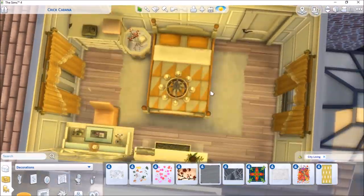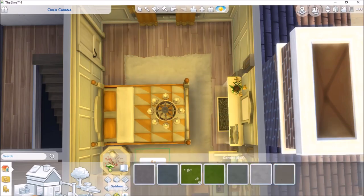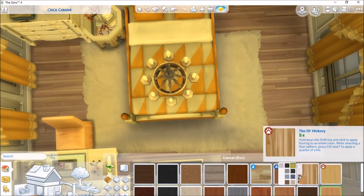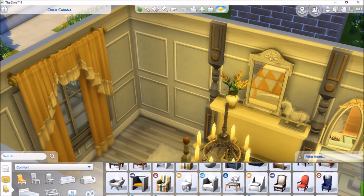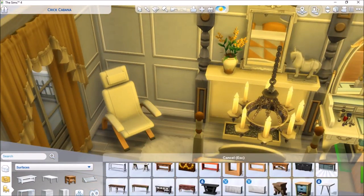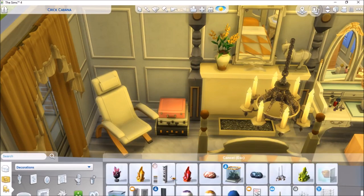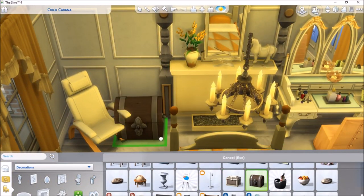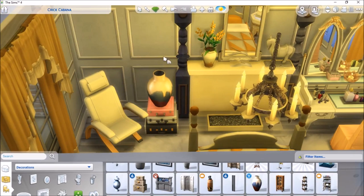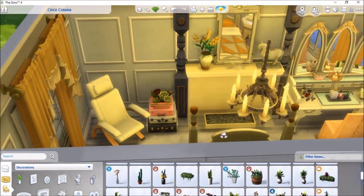My strengths building-wise are definitely not interior. I always find building the exterior much more satisfying than the interior — I do like interior design but I just prefer the exterior. I put a doll there because I wanted it to look like there were hat boxes. It's quite a feminine house, and the Sim I chose to place there is female — I think she's a bartender.